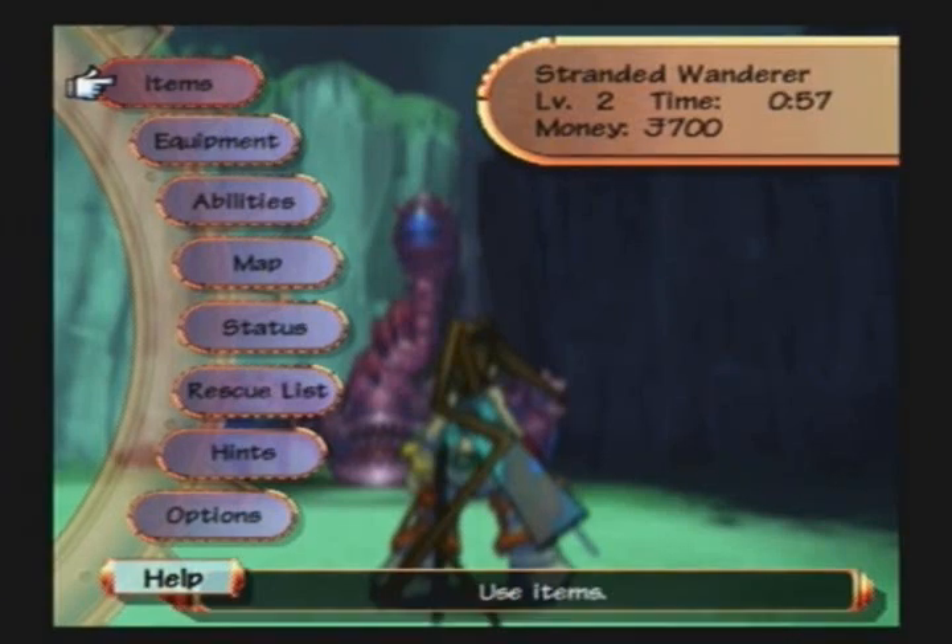Welcome back to Let's Play Samurai Legend Musashi. There's something I want to explain quick. You see in the upper right-hand corner how it calls me the Stranded Wanderer? The first name in that title is insinuated by past events. You're stranded because you learned about not being able to leave without my cella. You're a wanderer because you're just level 2.